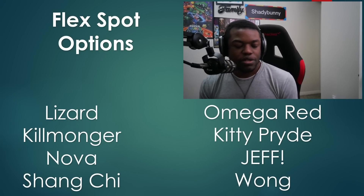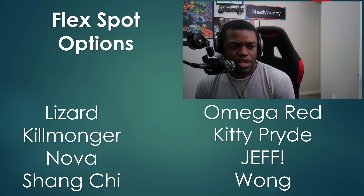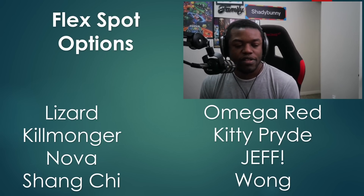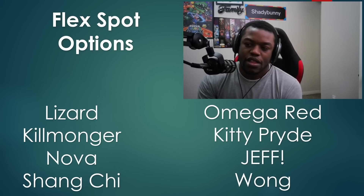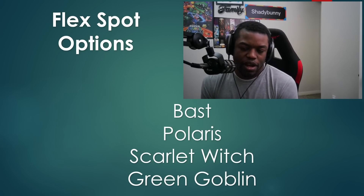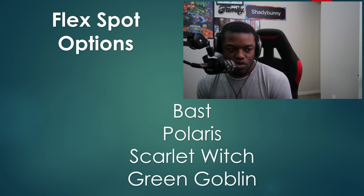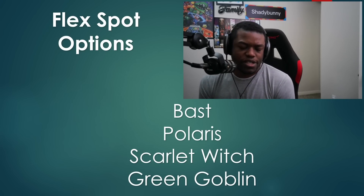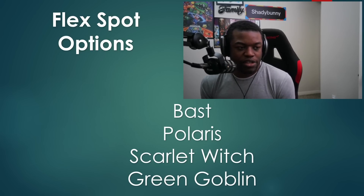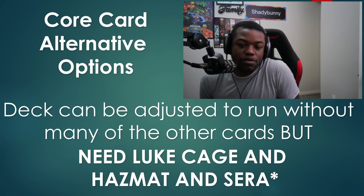For flex spot options: Lizard is a good two-drop you can Enchantress with. Killmonger and Nova are easy ways to deal with one-drops. Shang-Chi is your alternative way of countering opponents playing big targets. Kitty Pride, Jeff, and Omega Red offer lots of different ways to take advantage of your early game. Bastion works in the regular decklist but is more bounce style. Larry is a nice three-drop, same with Maximus - they're just nice three-drops that work well in Serra decklists. Scarlet Witch and Green Goblin are nice control tools if you want to add extra control.